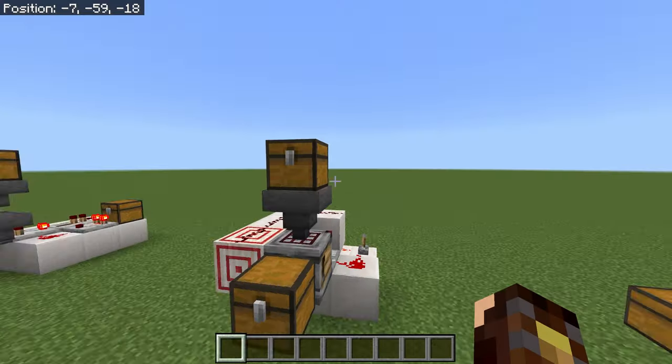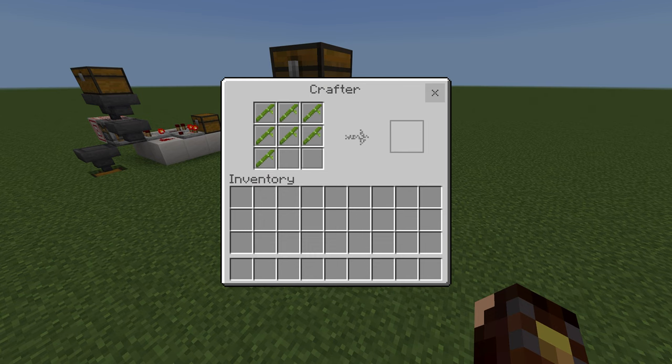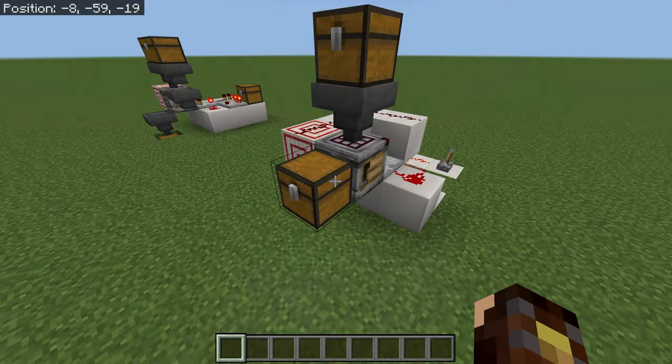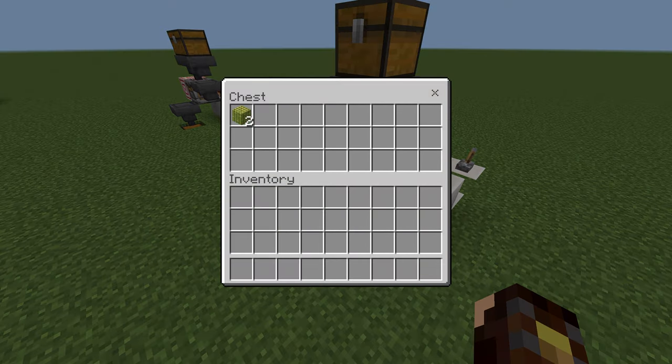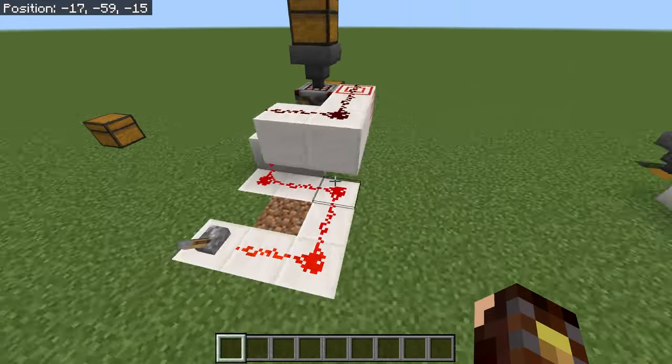Put some bamboo up the top here and it filters down into the Autocrafter, fills up all the slots and when it's full it produces a bamboo block into the chest — and that's pretty much as simple as it gets.